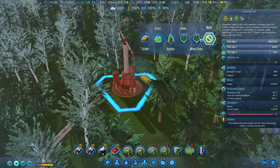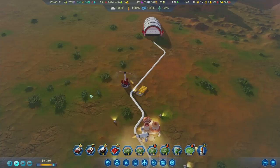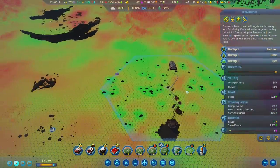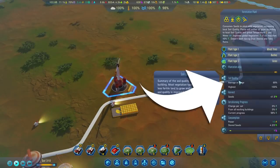The larger plants require more seeds to grow but will return seeds back to you once they're harvested by drones. You can keep an eye on soil quality by looking at the soil quality overlay, or if you select any vegetation plant you can check the soil quality there.